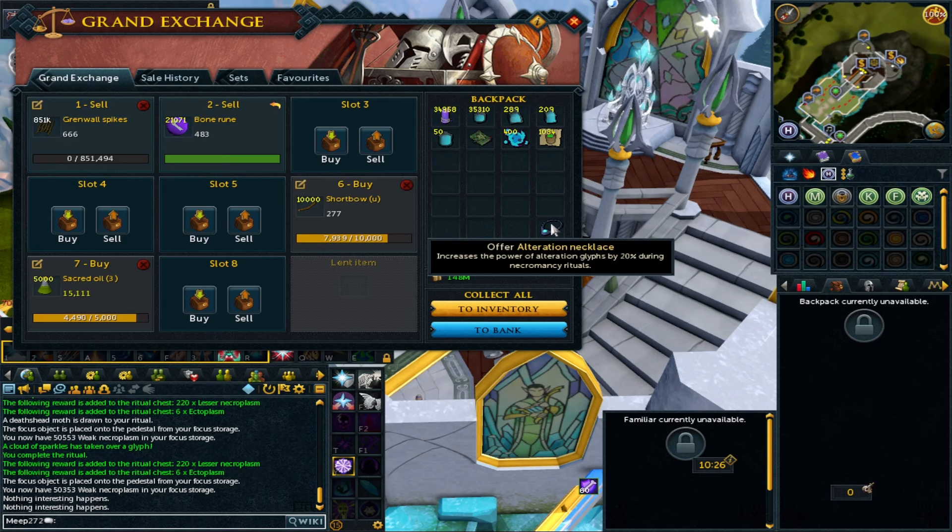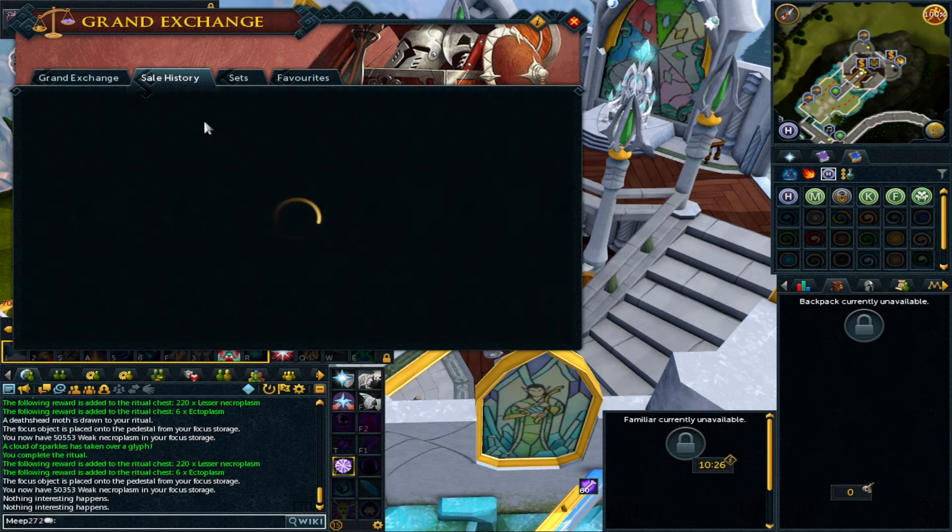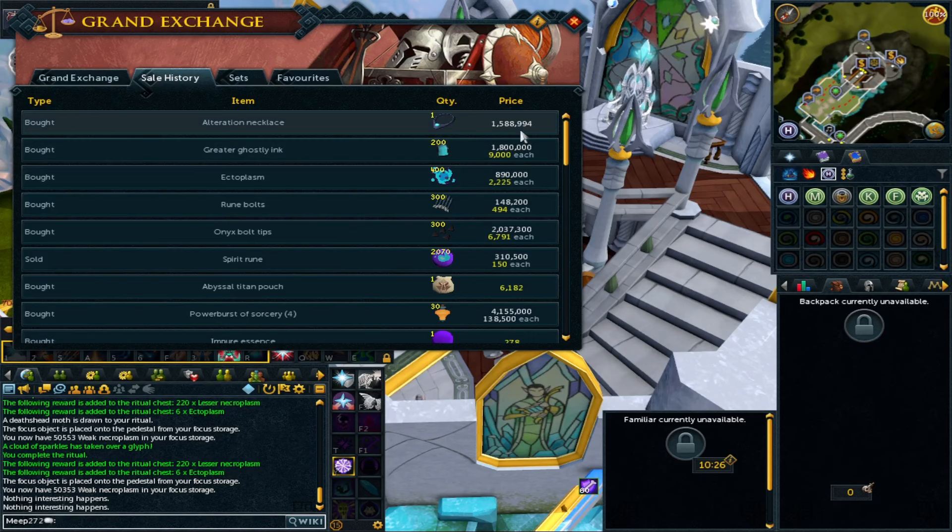The alteration necklace gives you a chance to increase your alteration glyphs — your multiply glyphs — by 20% during a ritual. For the price we paid it only came in at 1.5 mil, so we're going to make this back within an hour. Currently lesser necroplasm rituals are roughly about six to seven mil per hour, so in 15 minutes we'll pay for this necklace, and for the long run it will bring us solid profit as well.